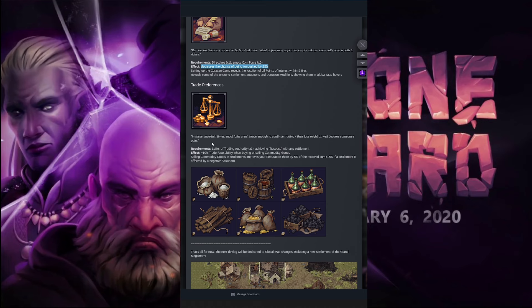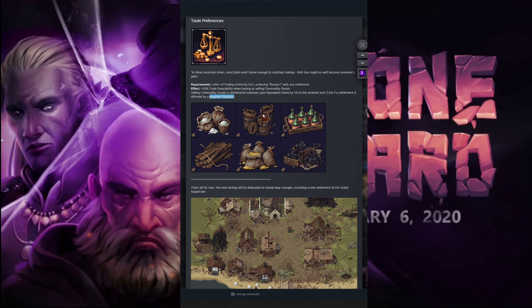Next up is Trade Preferences: in these uncertain times, most folks aren't brave enough to continue trading — their loss might as well become someone's gain. This affects 10% trade favorability when buying or selling commodity goods. Selling commodity goods in settlements improves your reputation — we're gonna be merchants before we know it — by 5% of the received sum, or 15% if a settlement is affected by a negative situation. I'm curious whether a negative situation means your reputation is negative, or if settlements can get attacked or have a plague going through. Either way, making money should be much easier than constantly going in and out of dungeons.